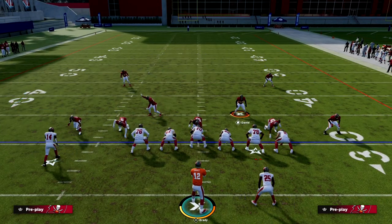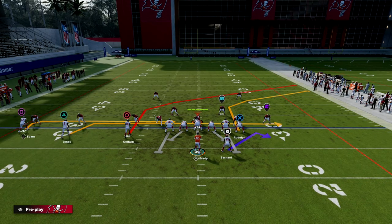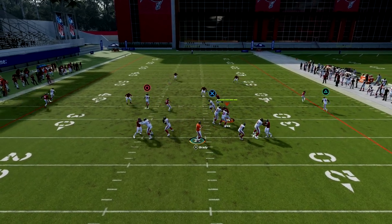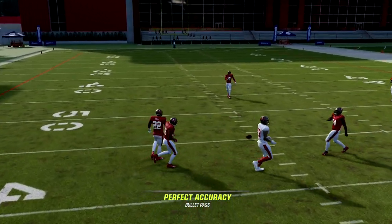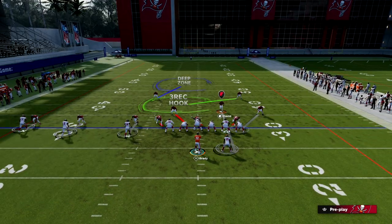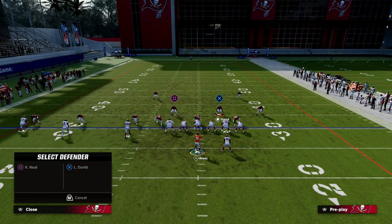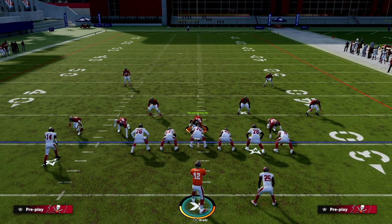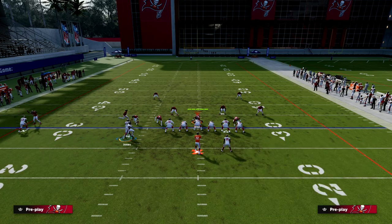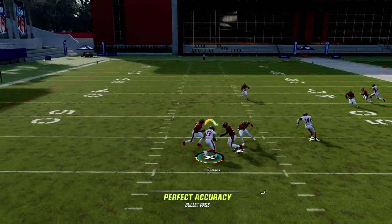So you get something like a deep half and a hard flat, and now there's only one person in the middle of the field — they basically have to guard both the deep post and the deep in. The deep in is getting open outside at the hash marks, so it's really hard because the post is pulling the defender into that area. This is assuming the running back is blocked, but we do have other setups in the Trips ebook where he's not blocked — you can put him on an out route to tailor this to their adjustments.